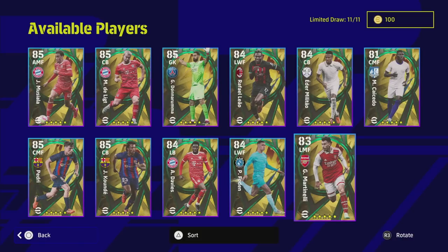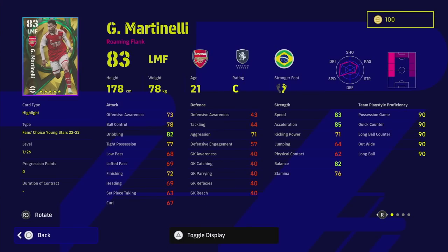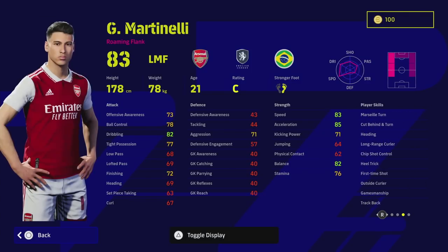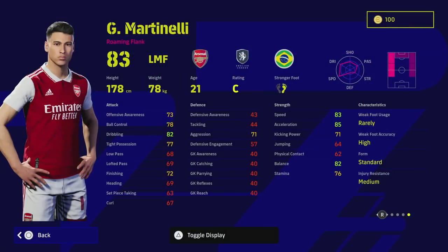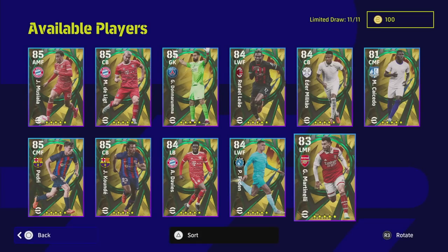We're going to kick off with Martinelli. In my opinion he's a very, very good player. I've actually played with him quite a bit — you know what you're getting: rapid pace, really good dribbling, good balance. He can play in any position down the left flank, left wing or left mid. There are a lot of other flank left midfielders available, but I do like his player skills. If he had one touch pass or double touch it would be better — he doesn't have either — but he is very quick.